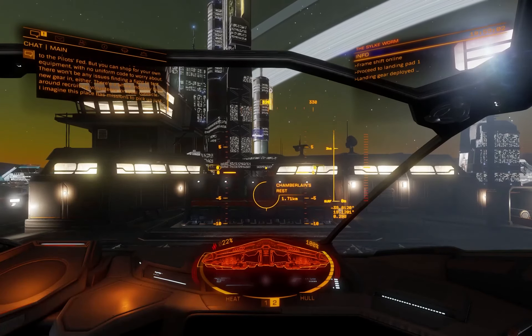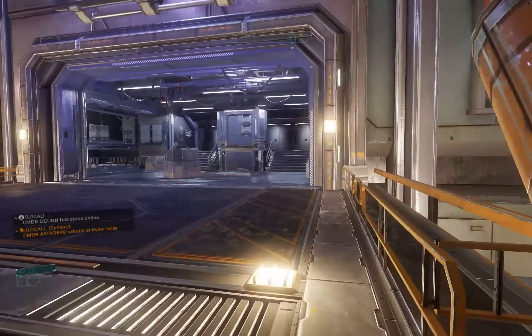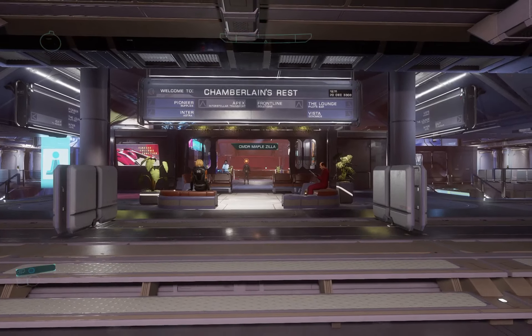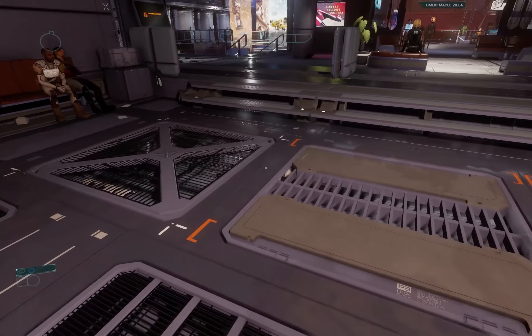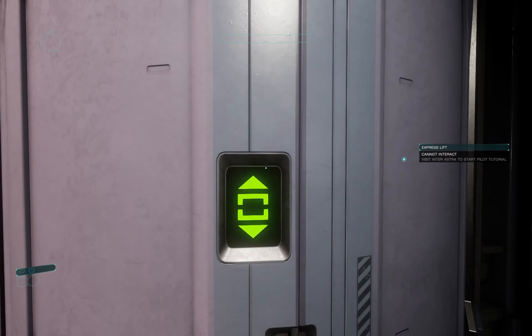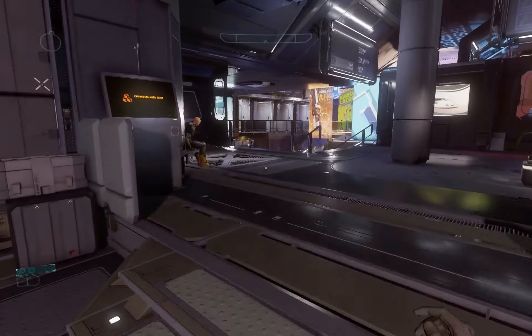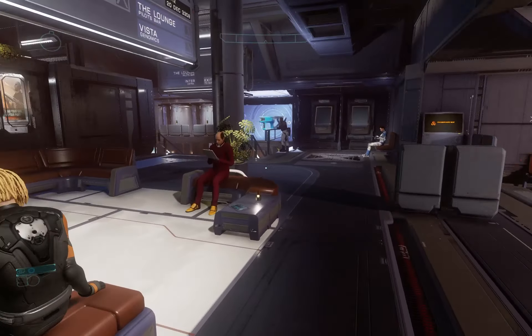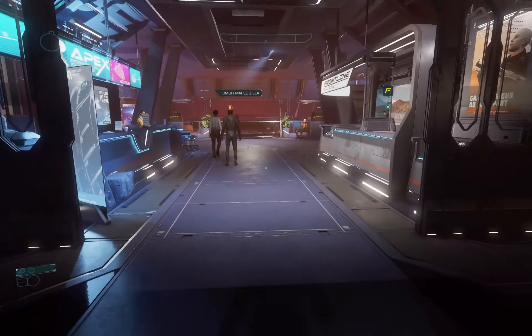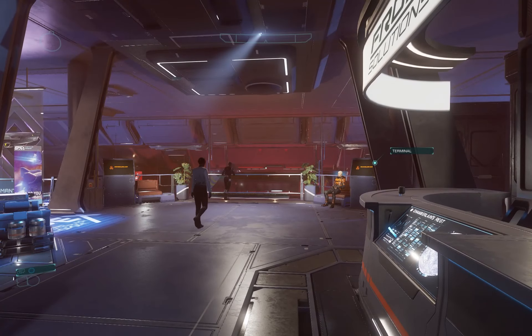Perfect landing. Salute. Alright, now we're in the concourse of Chamberlain's Rest — this place is nice. We can't go to our ship just yet; we need to go to Inter Astra for that. But first, let's take a look around the surface port — I should say surface port, not starport, because this isn't a starport. We're not in the stars yet.